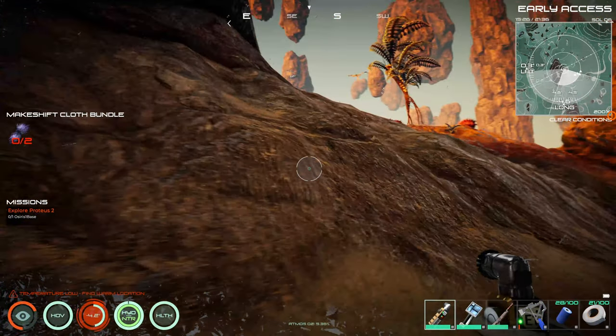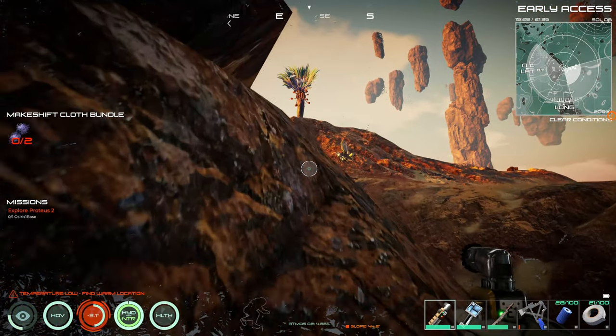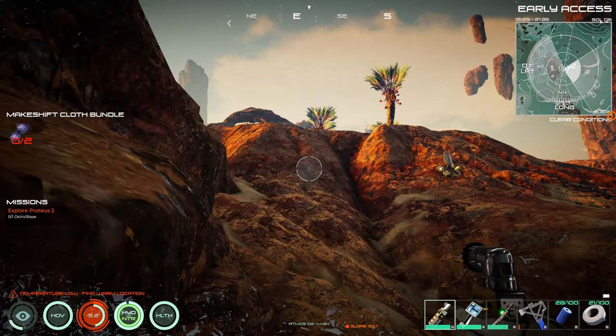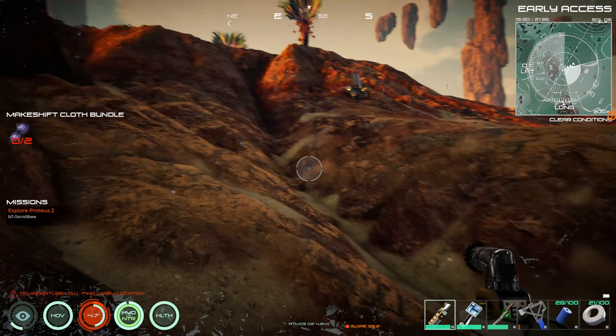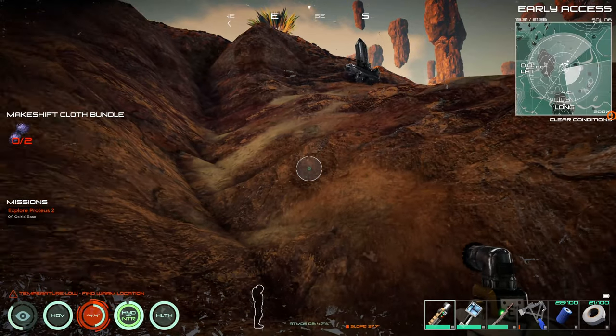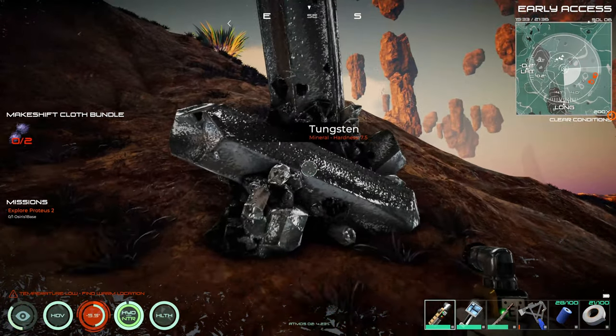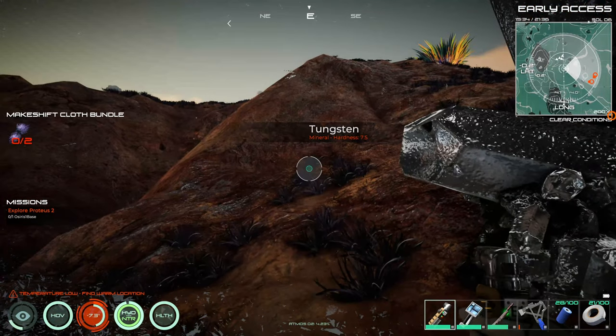I want to keep checking these spots — oh! Something tells me that's like a diamond or something, and there's no way I'm going to be able to cut that. Titanium — 7.5.